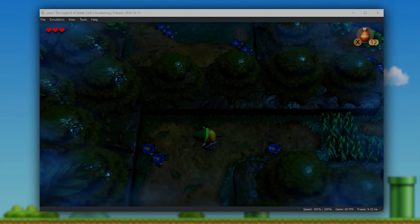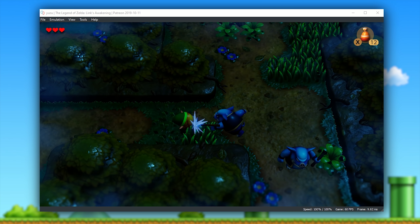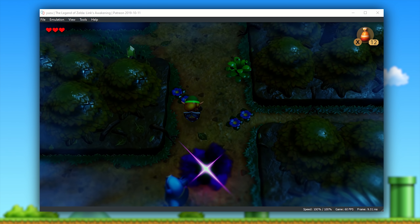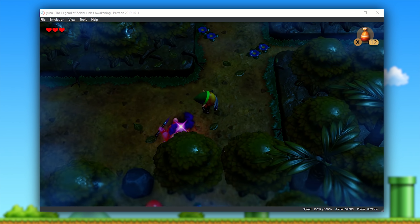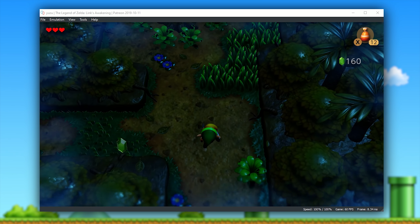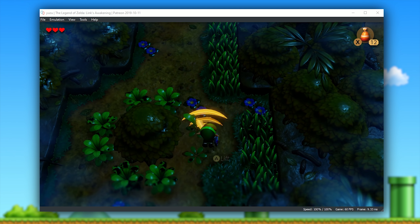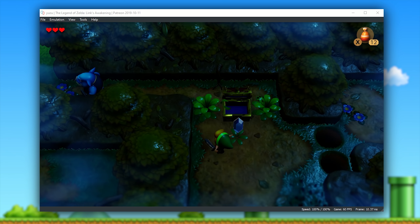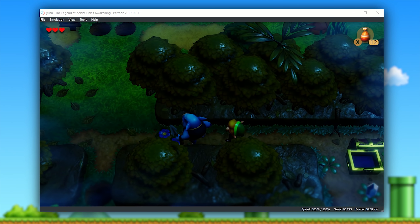Hey guys, what is up and welcome back to the channel. In today's video, I am going to be showing off some of the incredible updates we've been given in the latest Yuzu Patreon Preview, as well as a brand new mod for The Legend of Zelda: Link's Awakening that basically completely fixes all of the depth of field blurring issues that were present in the game before this.